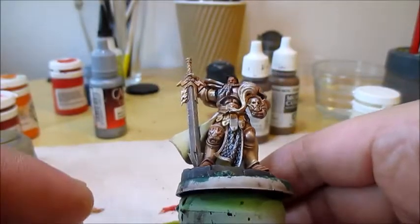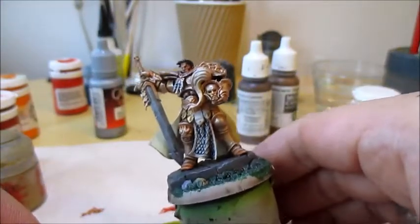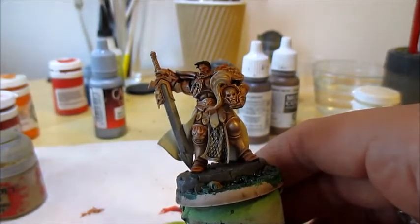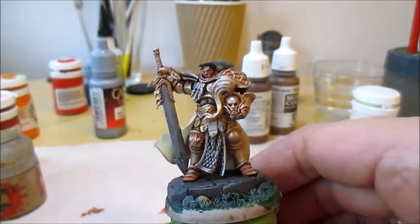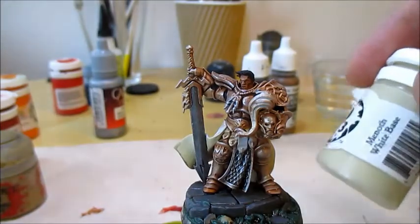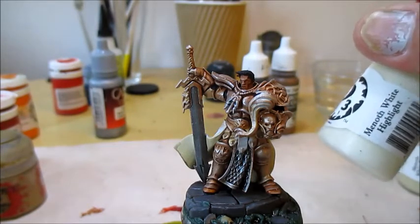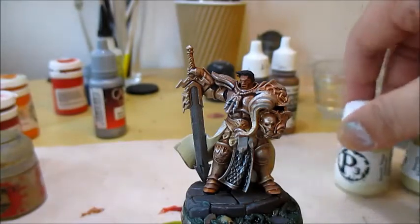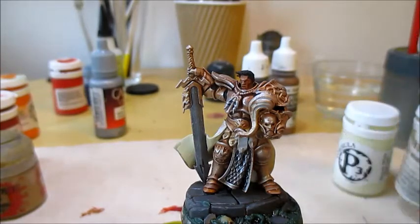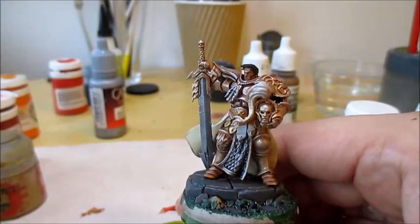Now we're ready to add some white. On this guy that'll just be for the inside of the cloak, but on the other two there are some scrolls hanging from them, and also because they don't have cloaks on, you can see the back side of their loincloth, so that'll be white too. For white, I'm going to start with Menoth White Base, which is a bone or eggshell color. Then I'll highlight it with Menoth White Highlight, and finally I'm going to just hit the sharpest edges with some pure white from Reaper. Again, this can easily be replaced by colors you have or have access to.